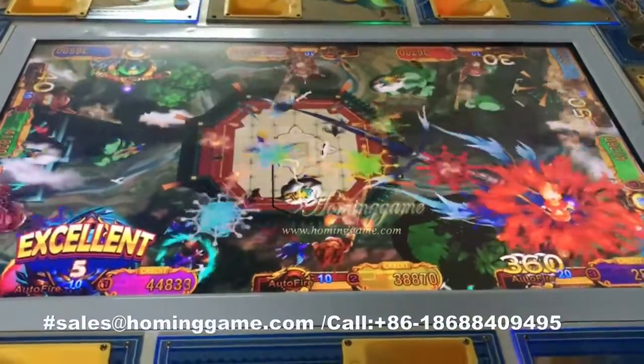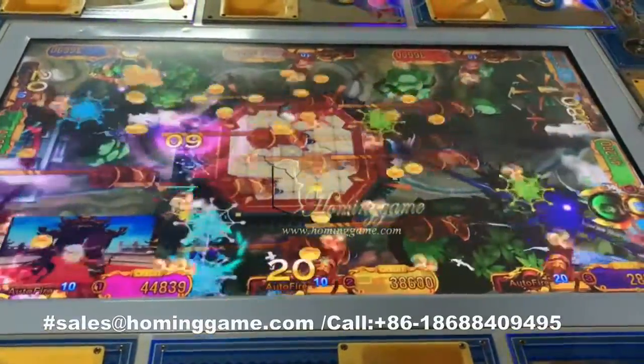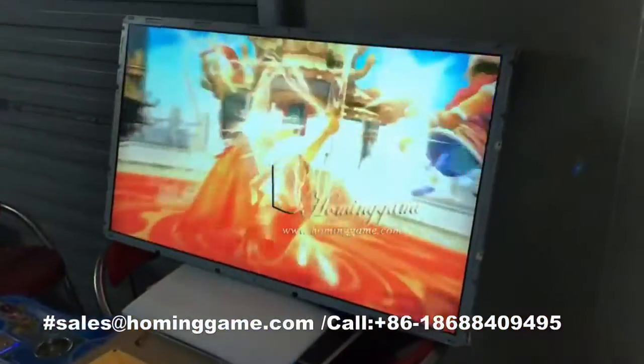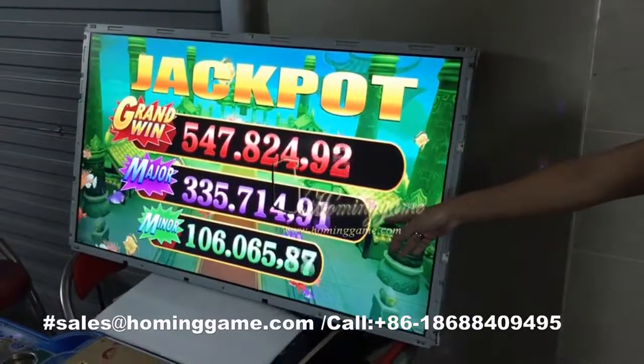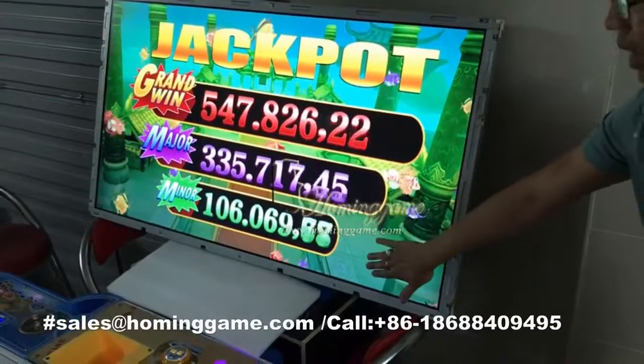Each cabinet can store the ICD build and the ICD multi-tiplinder. Right now it is a Jefford 3S. You can see: grand prize, major price, minor price.